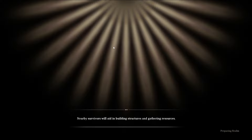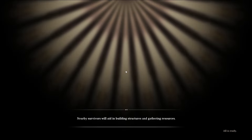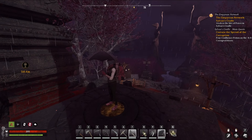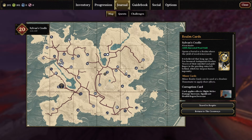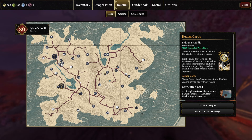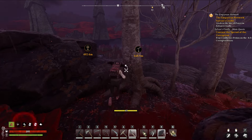This is also part of the reason why I said to bring climbing picks. We need to go to the corrupted crypt, which is way out over there — that's a hell of a distance. But first, we're going to go sleep.